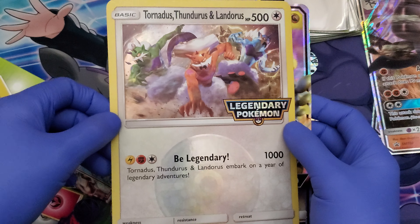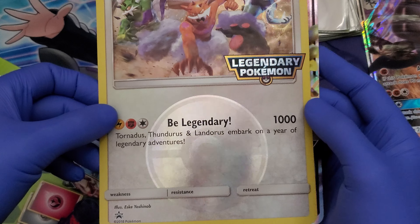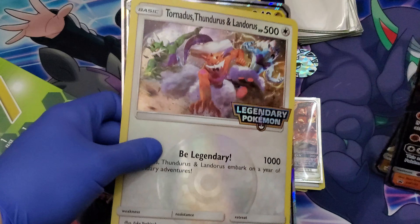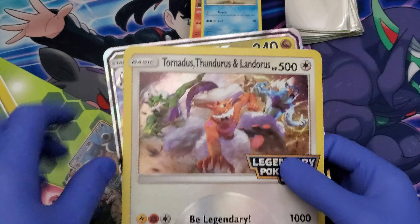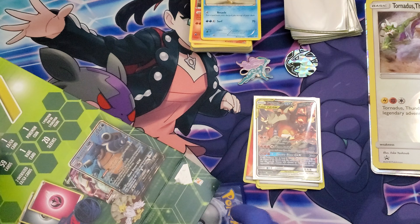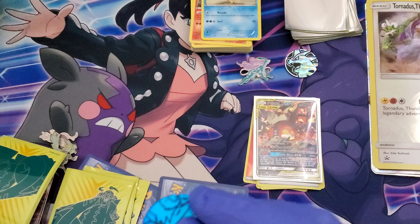That's cool, yeah that's pretty cool actually — Tornadus, Thundurus, and Landorus. I didn't even know those were legendary Pokemon, that's dope. I like that, that's cool. And a camo card again, this one's cool. I really want the Zapdos, the Articuno, and the Moltres one — those actually go for about 50 bucks for the big card. Anyway, let's see what we get in here.